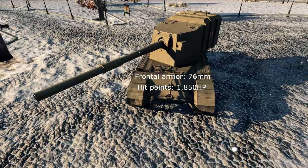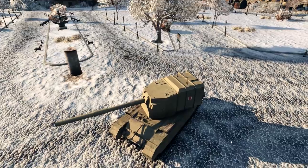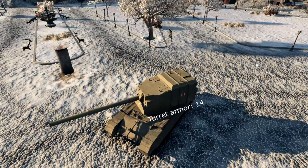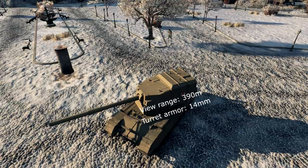Frontal armor 76 millimeters, hit points 1850. At least the Jagdpanzer E 100 can't one-shot you, but other FVs can one-shot you with HESH shells. That frontal armor is basically nonexistent. Turret armor is easy — 14 millimeters all around. View range 390 meters; combined with optics or binos it's getting up there, so view range is pretty decent, but even tier 1s can penetrate your turret.